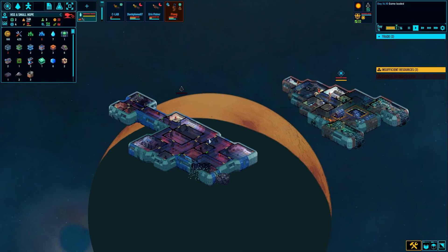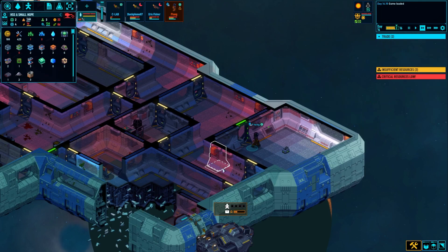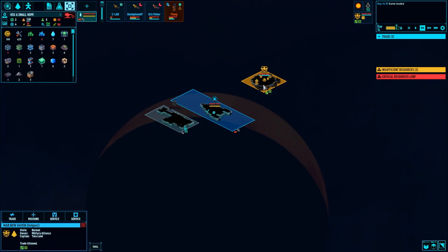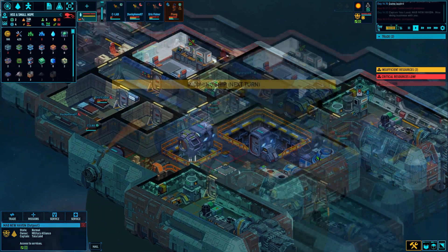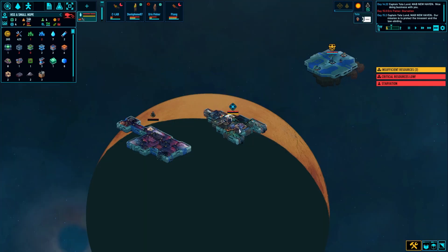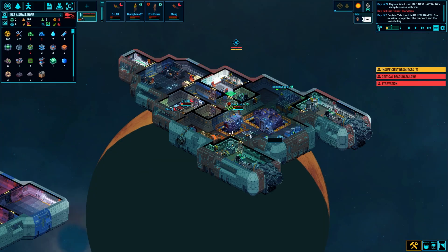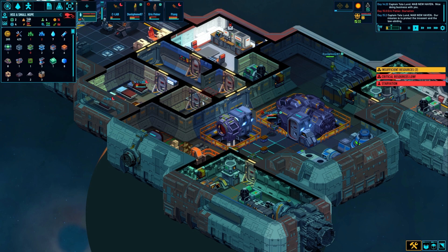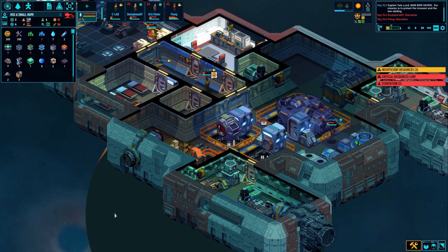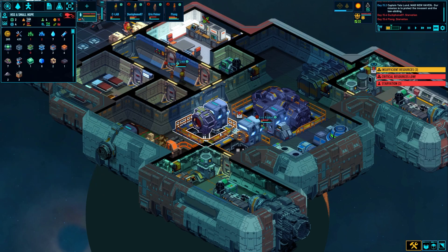Welcome back to more Space Haven alpha 17! We're still stripping this down, hopefully gonna get some energy soon. Got trades coming in - a Merchant Federation ship is on the way. Reports say previous saves are working well with alpha 17, though alpha 16 saves need steel plates to get your hull back in condition. We now officially have a builder pod which lets us salvage hull scrap - that's a big win.